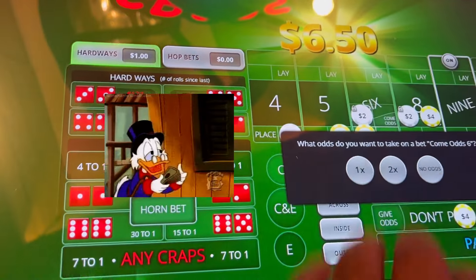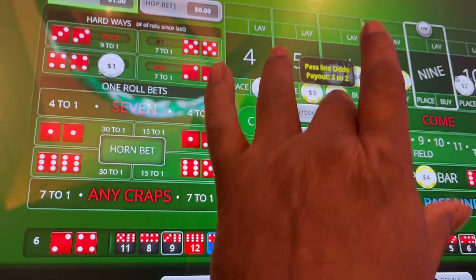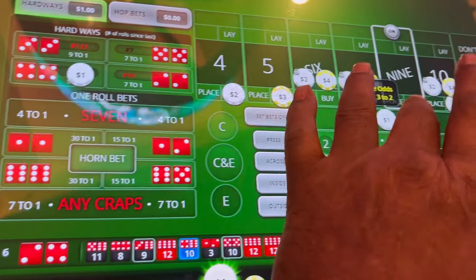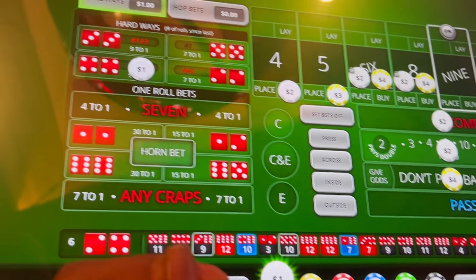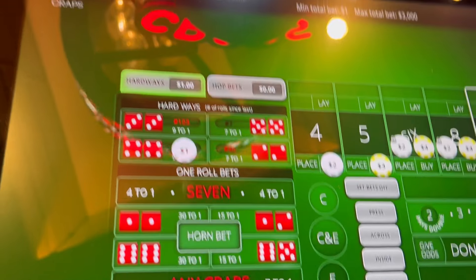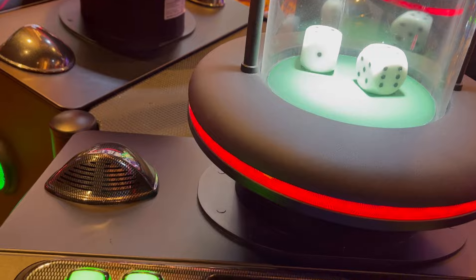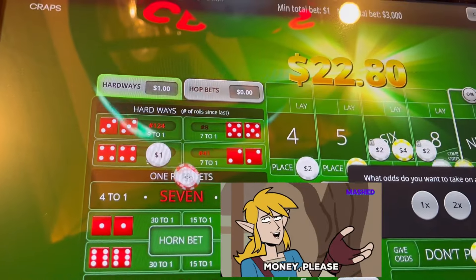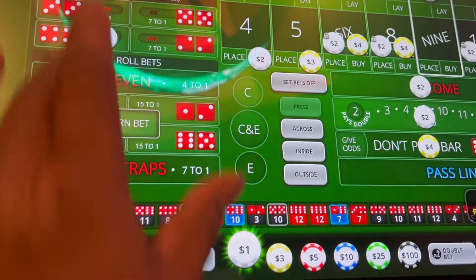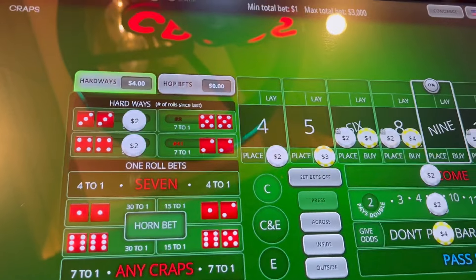Six — we'll take our odds on the six, take our place bet down, come with two dollars on the come, two dollars on the field. We're at 34 dollars. Hard eight — that eight did help us a little bit hard. We'll come back up, add a dollar to the field, two more to the six. We have 45 dollars.